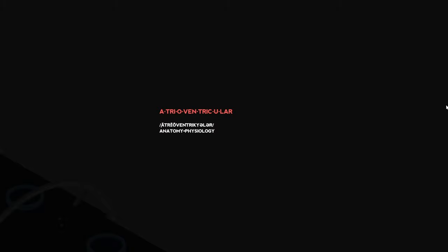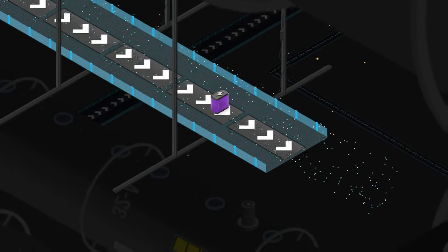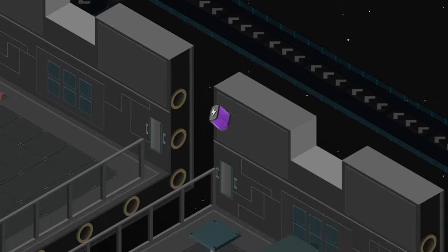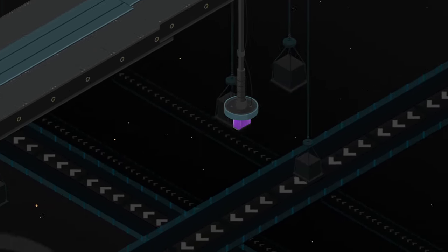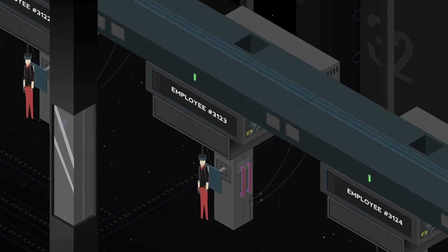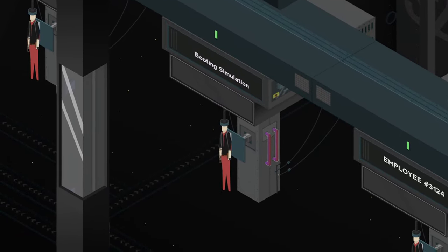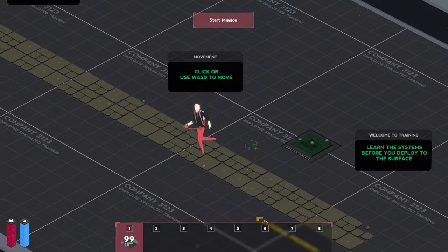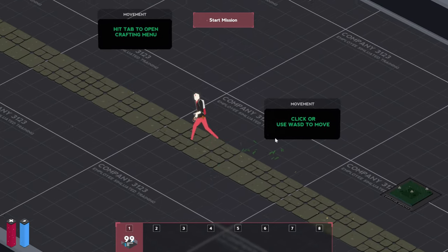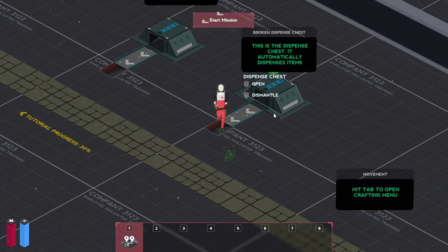I did give it a quick try and it's definitely very interesting. There should be a quick cinematic at the start. The first thing we are greeted with is a quick tutorial and I've already done it but we'll have a quick look as well. So we hit the tab — there's our inventory and different recipes we can craft.